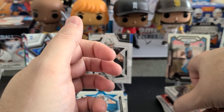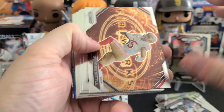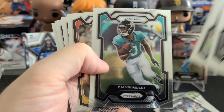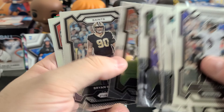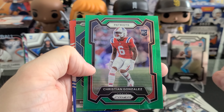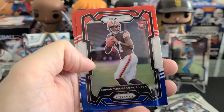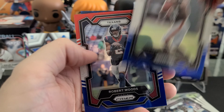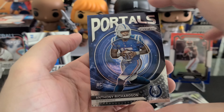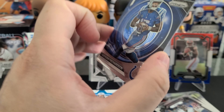Next we'll go back to Prism and get all the parallels ready. Starting with a Fireworks of George Kittle — cool-looking card. We got Justin Tucker, one of the best kickers of all time. A Silver of Scantling — that's not good. Christian Gonzalez on the green. A green of Stevenson on the Emergent. Devontae Smith red, white, and blue. Dorian Thompson-Robinson — DTR — I know he didn't play very well last year but I like him a lot. Robert Woods. And a Portals of Anthony Richardson, who I think is going to be the big chase in this offseason for the hobby.